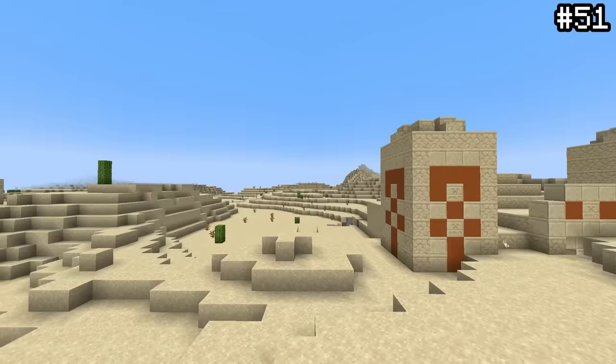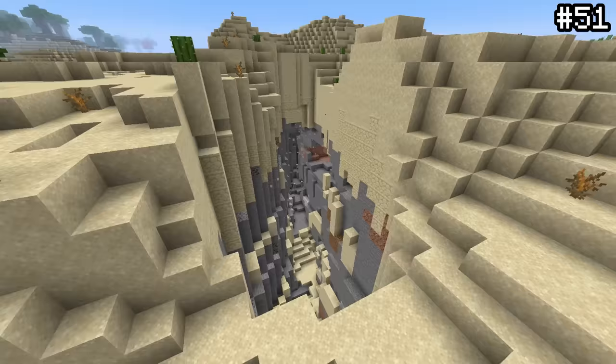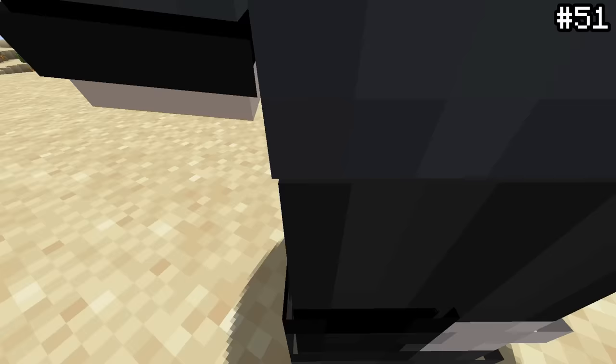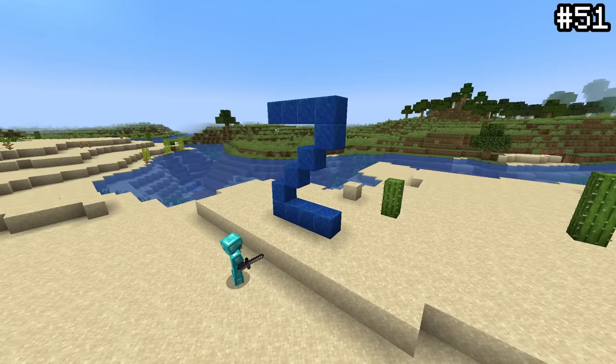Once you see it, you can't unsee it. Even a game like Minecraft is bound to have annoying little quirks. If you go into F5 mode and pan your camera down to view yourself from the waist, you'll find that the player's torso is offset by a pixel from the legs. Sadly, this will never be fixed as it is an intentional feature meant to prevent something called Z-fighting, but it still hurts internally.